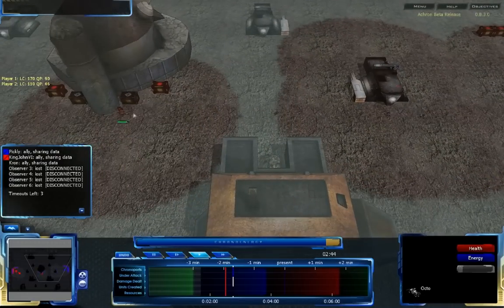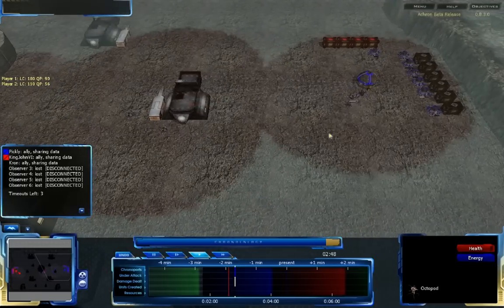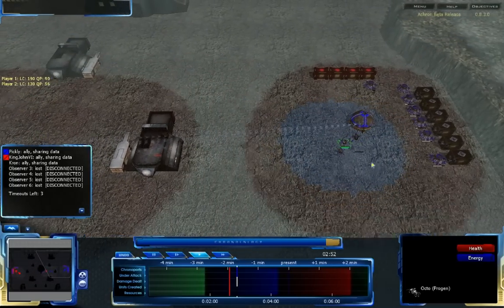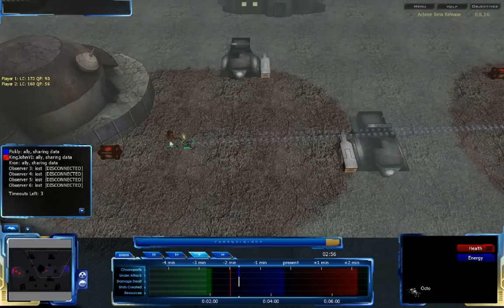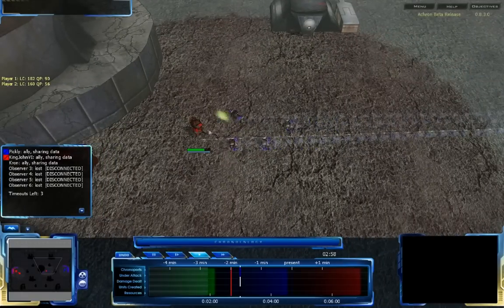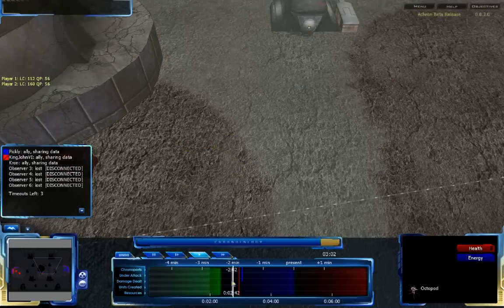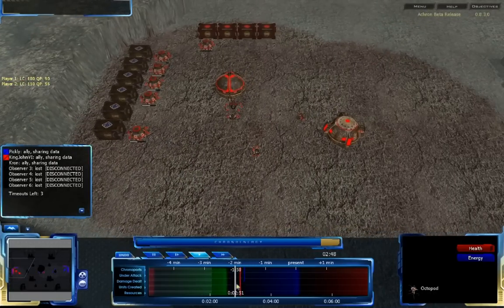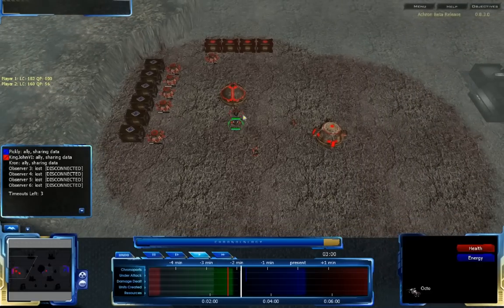King John VI is coming in with an Octopod. Four Octos are coming in from Pickley to intercept this Octopod. An Octo has gone into progeneration mode, so Pickley will now get some Cepis for tech. The Octopod is coming in, dealing some damage. The Octos will be surrounding it and easily destroying it. King John VI will likely be retreating this attack, but it doesn't look like he's actually done that yet. It looks like King John VI hasn't built much — he hasn't built another Pharoah, he has another Octo coming up.